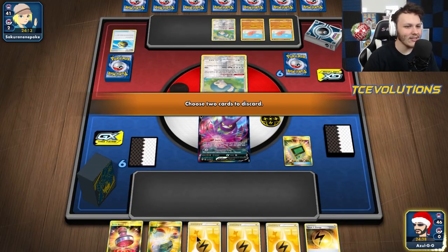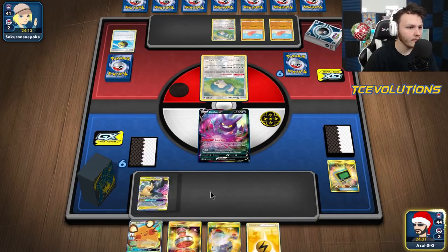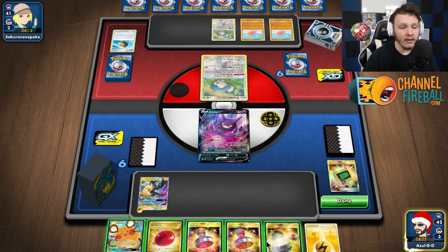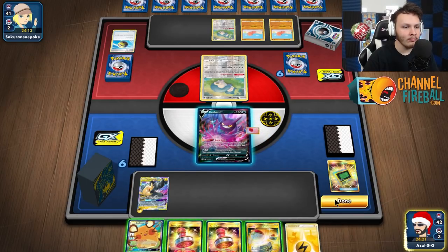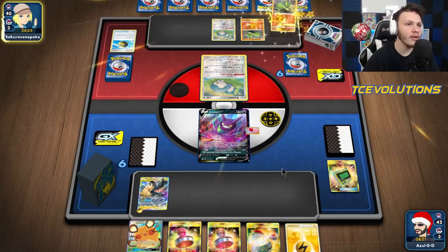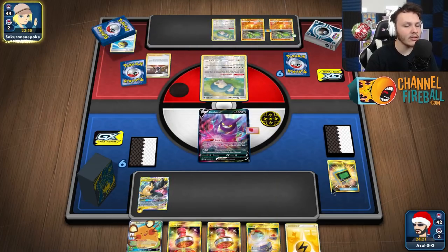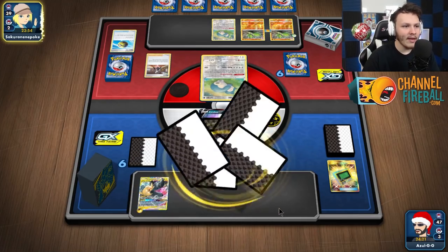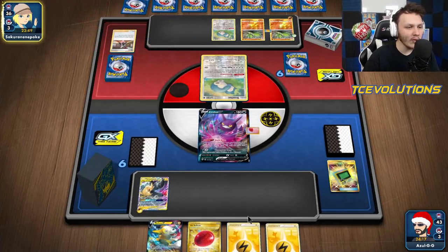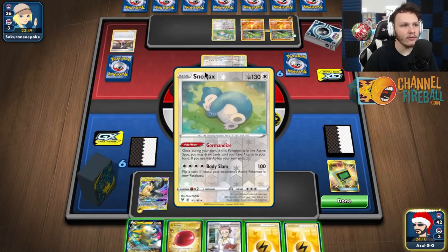I don't like this - it's a lot of energy to lose. I'm going to attach Speed Lightning to the Pikarom. We draw - not a second Reset Stamp, that's not good. Maybe they'll Marnie us. I'm gonna throw down an Air Balloon and pass, probably looking for Coco Prism next turn - try and get off a Full Blitz and find Mewtwo. A Marnie saves our Reset Stamps, which is great. Sometimes you just need to chill. We could have used Dedenne to look for more stuff, but it's not gonna get us that much further. We might top deck a Quick Ball or Coco. There's a Research - that works great. I do kind of want to Full Blitz here and put the pressure on.